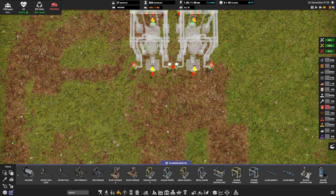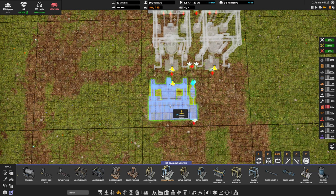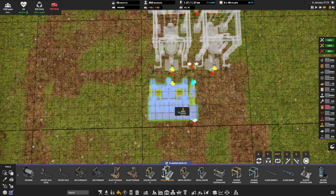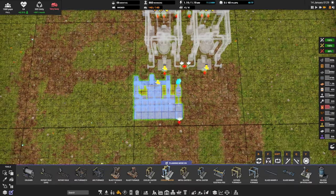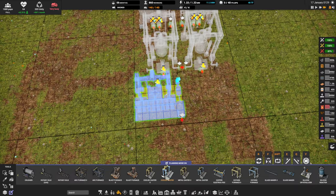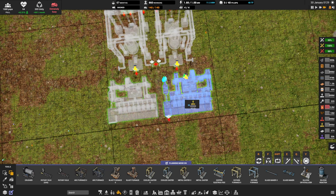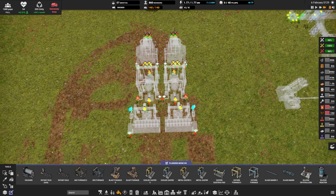Next up we need a cooled caster — we're doing steel, it requires cooling. We're going to line it up directly with the output and then move it one tile to the outside. This is slightly wider, so we need to keep that one-tile gap down the middle. We want to put the water on the outside — it's going to make our life a lot easier in the future. So we put one there and one on the other side. That is our basic machine layout.